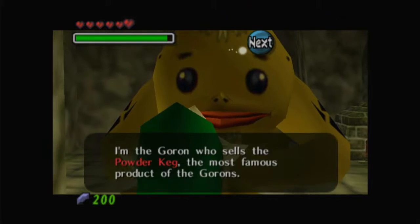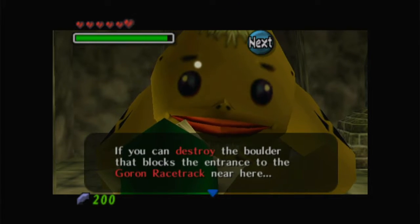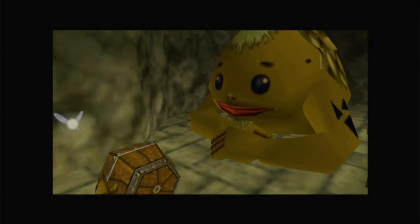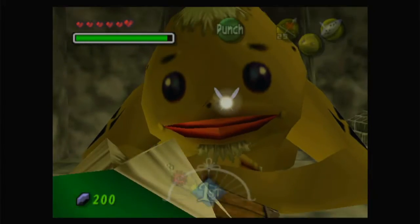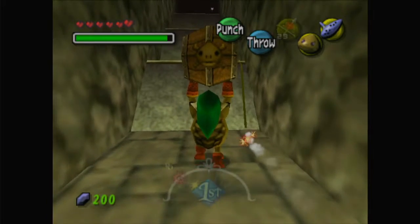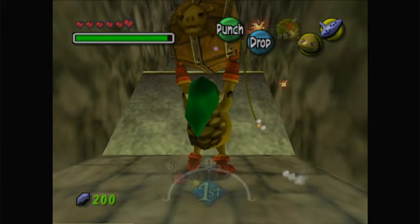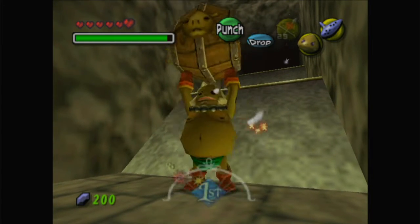So this guy sells powder kegs, but in order to buy one we have to complete a mission where we have to go blow up a boulder that's blocking the door on a racetrack to prove ourselves worthy. Everyone says this mission is difficult — it's not. I do not know where the notion of this mission being insanely difficult came from.